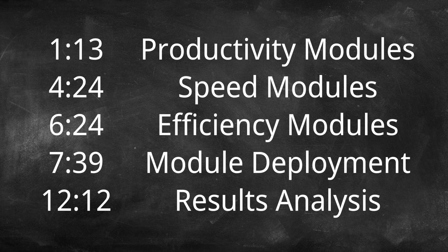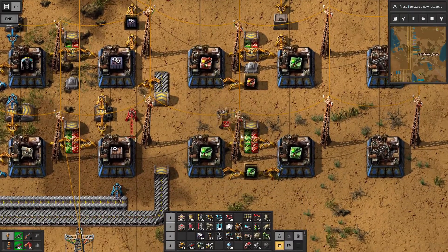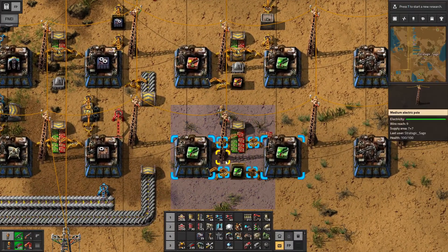Welcome back to Factorio Demystified. Our topic for this session is entry-level modules — what do they do, and how can we effectively use them in our factory? First up, let's establish a baseline for comparison later on what our power and pollution situation is.